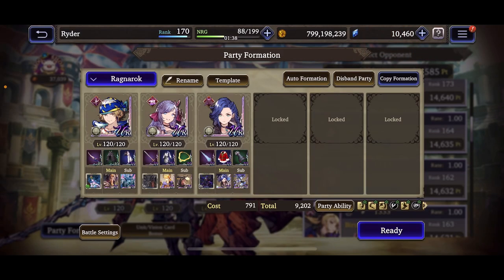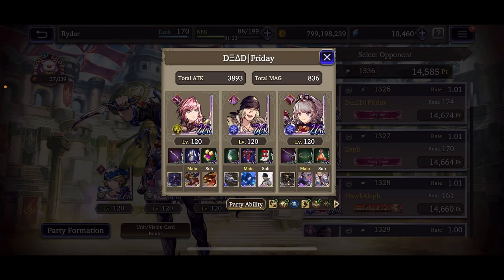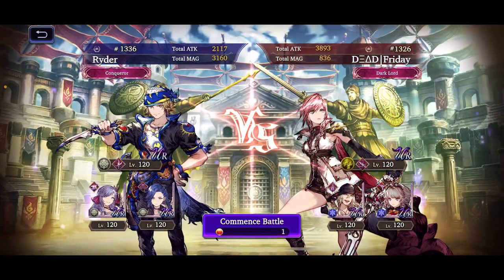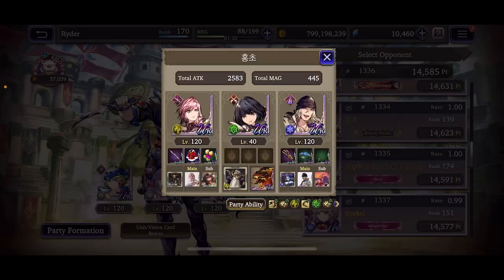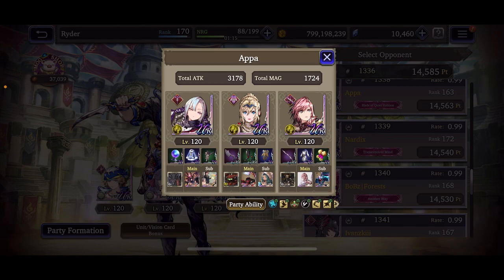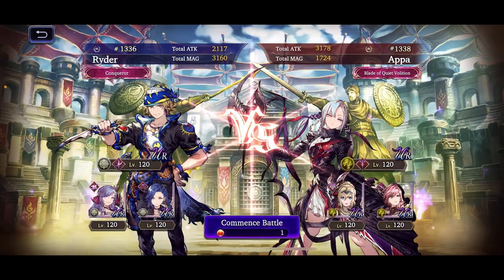Evade is definitely pretty good. Okay, I thought this was going to be a full lightning team — let's just go for it and fight mono teams. Here we go: Resnick, Charlotte, Lightning. Let's go with this one — give you guys a little taste of the evade formation.